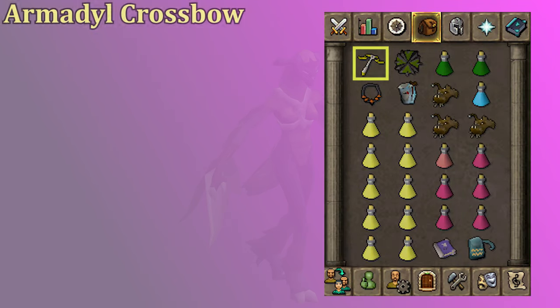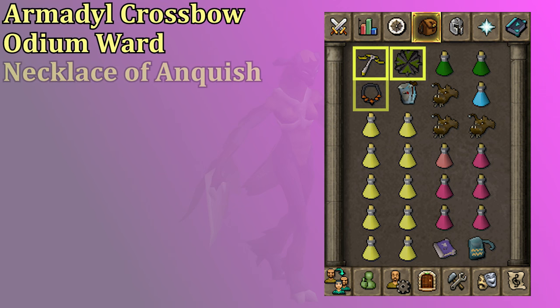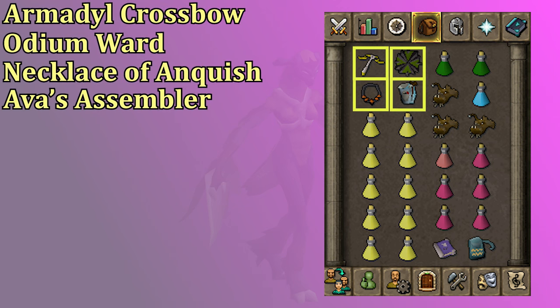For the range switch I have an Armadyl Crossbow, Odium Ward, Necklace of Anguish, and Ava's Assembler. If you're part of a large team, some members could get by with just the Dragon Crossbow instead of Armadyl if they don't have the funds, but the Armadyl Crossbow is very nice when you have to use range. As you get better at Nex, you'll use fewer brews, but your first few trips you'll make more mistakes, so you could narrow the switches down to just an Arma Crossbow and an Ava's Assembler to start.